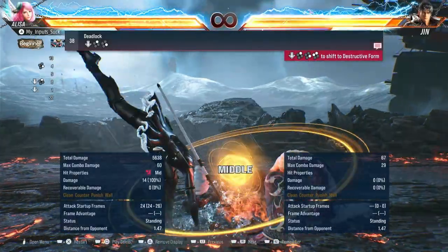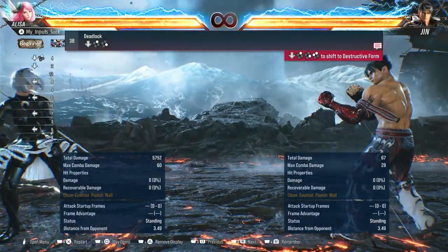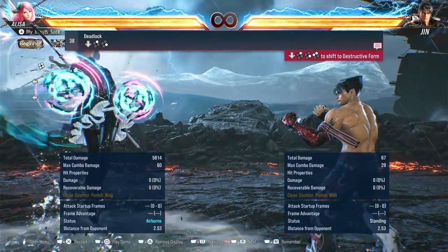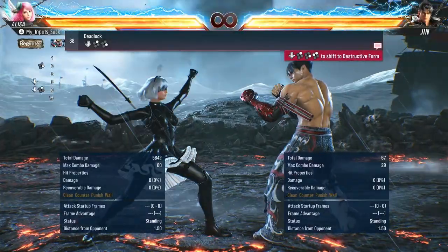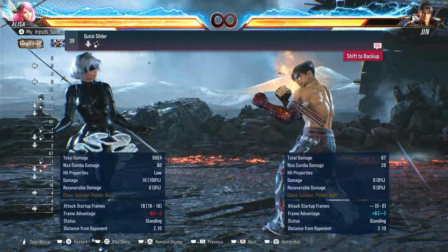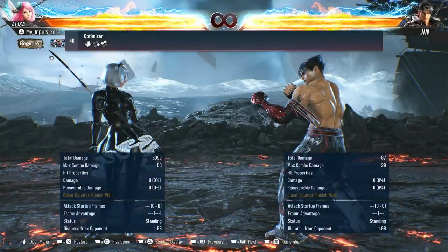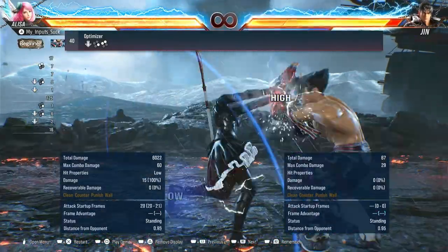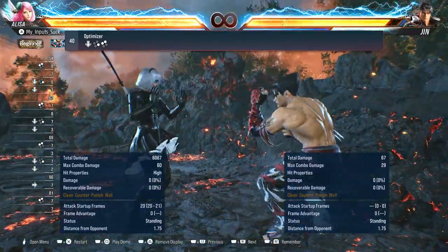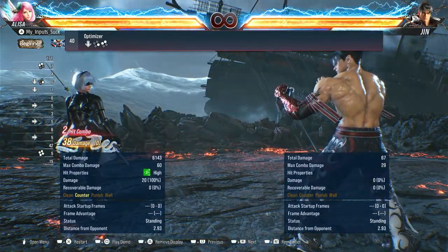Yeah, that's not bad. 24. What if you counter hit second hit? Nope. Look at that move — Panda sucks. Puts you airborne, which means they float you if they hit you from that. That's not too bad. Neutral? Okay. 38. Not too bad.